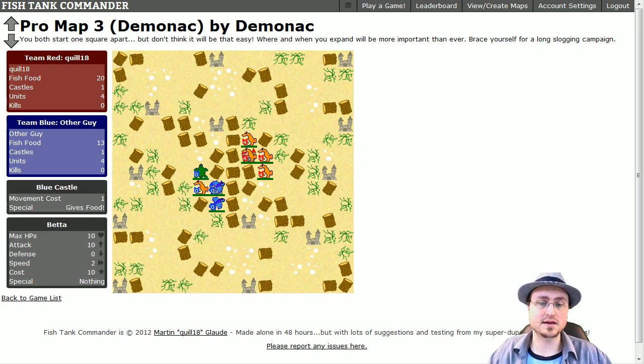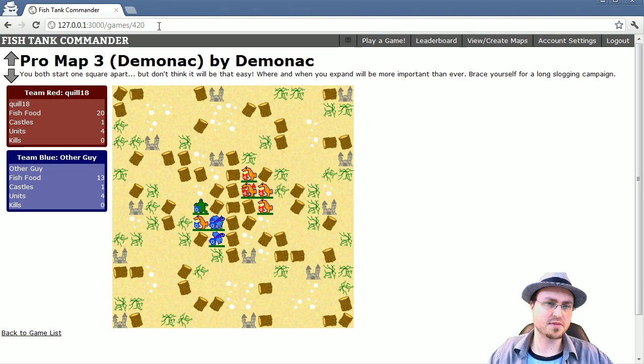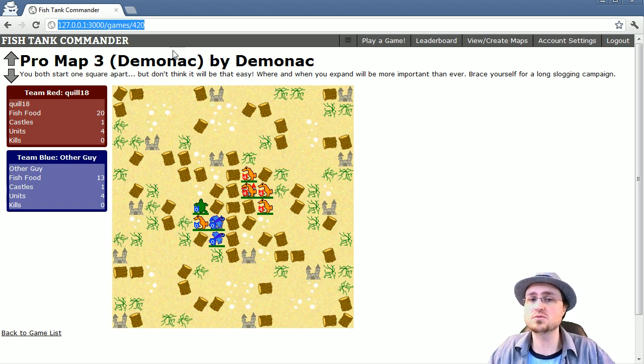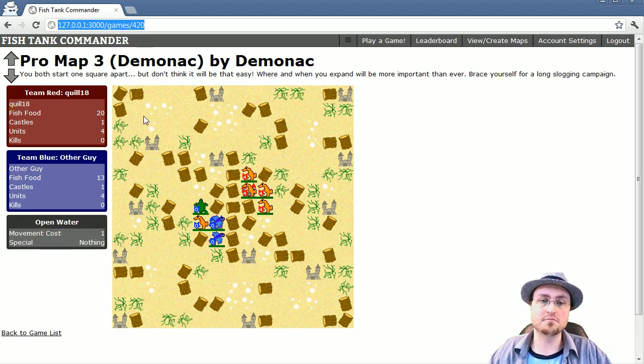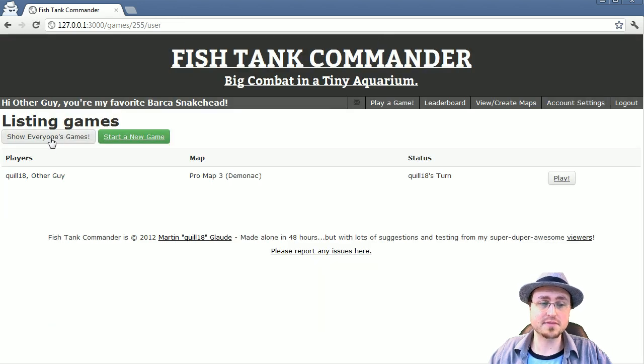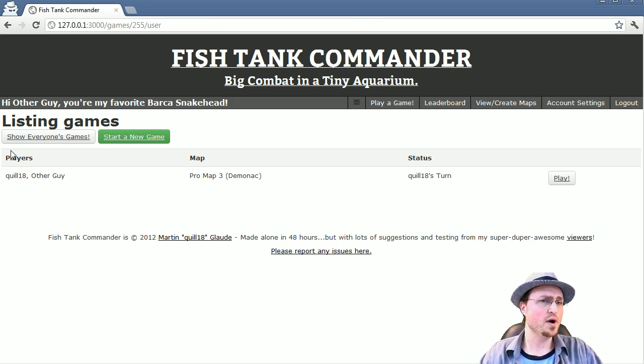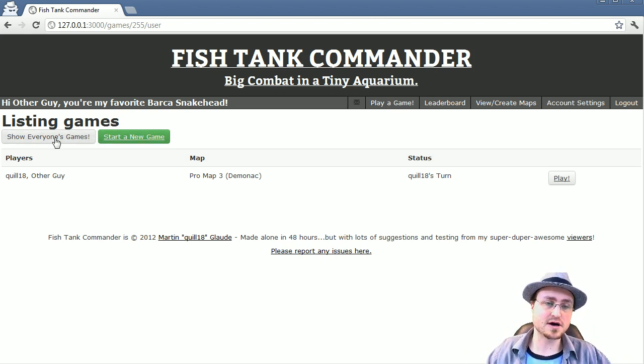I can still see the map but I can't click on any units. One noteworthy thing: if you take this address, copy it, and send it to someone else, they can come look at your game anytime. There's going to be a share button to make that easier. Also, in the Play a Game screen you can click a button to show everyone's games — right now that's a huge list, we're going to add pagination later. A lot of my viewers have jumped on this game with great suggestions and debugging, so it's going to become quite a community project.